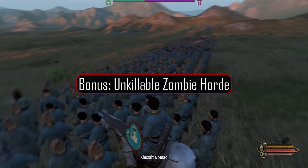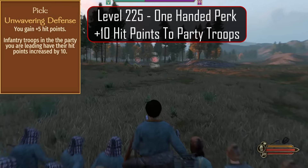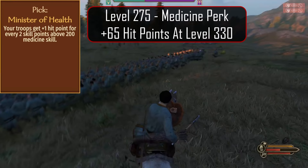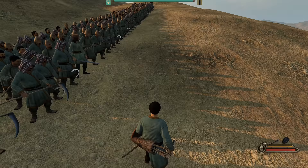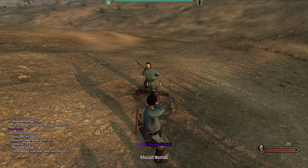We are nearing the end of the video and, as promised, I'm going to show you my favorite method for turning any tier 1 mob into an unkillable zombie horde. To do this, we need to boost the HP of our troops through specific perks. Here is a chart of all available perks that boost troop HP: Level 225 One-Handed perk Unwavering Defense gives +10. Level 200 Two-Handed perk Thick Hides gives +5. Level 100 Polearm perk Hard Knocks gives +3. Level 200 Polearm perk Generous Rations gives +5. Level 25 Athletics perk Well Built gives +5. Level 275 Medicine perk Minister of Health gives +65 HP at level 330 Medicine. Adding all of these together comes to a grand total of +93 HP, which is nearly double. Let's test our new zombie horde — first, let's shoot one with arrows to see how much punishment they can take. This feisty one took a total of 5 shots and 220 damage to finally bring down.